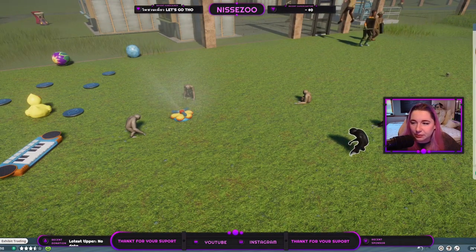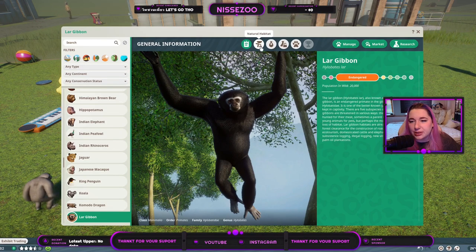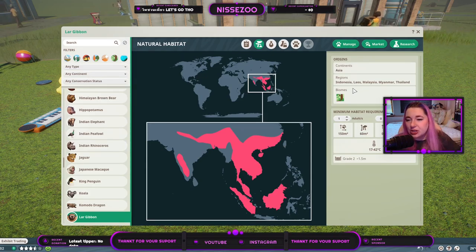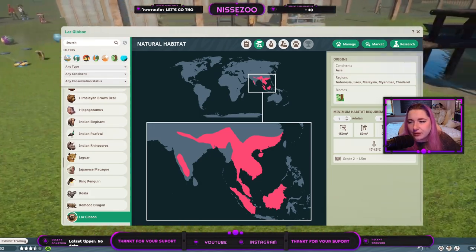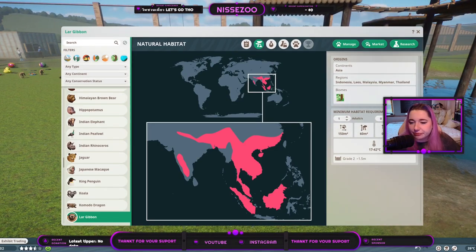Let's go into the Zoopedia because we have a few things to see. The Lar Gibbon is endangered and there are 20,000 individuals in the wild. They are from Asia - Indonesia, Laos, Malaysia, Myanmar, and Thailand - and they live in the tropical biome. One animal needs 150 square meters of land and 60% climbable area. They live in temperatures of 17 to 42 degrees Celsius, so unless you're building a fully indoor house for them make sure to give them heaters outside.